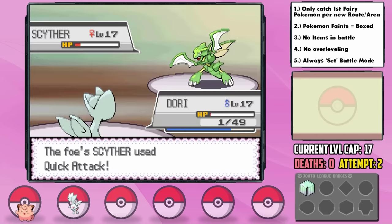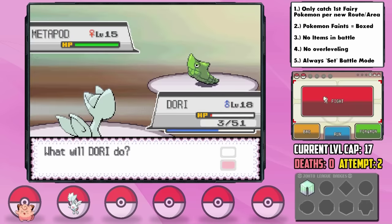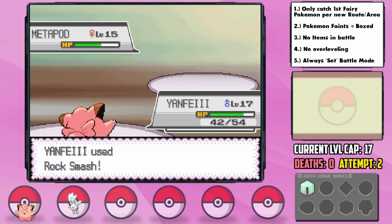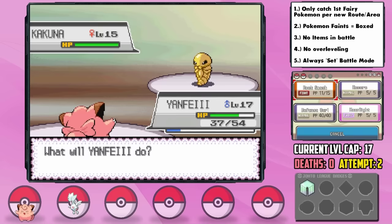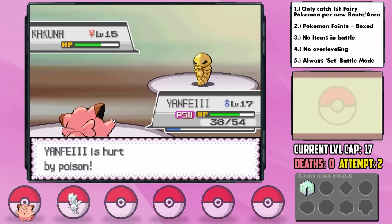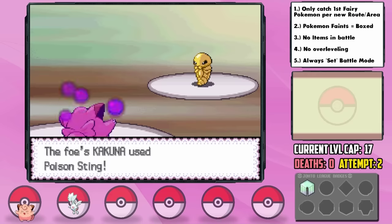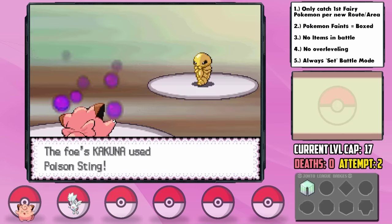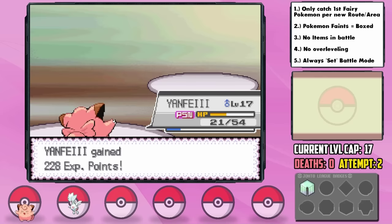It's time for Bugsy, the Bug Specialist. He leads with Scyther and I lead with Dory. Knowing we 4x resist U-Turn, I use Charm to lower his attack. Even after his Berry and Super Potion, we whittle him down with Extrasensory thanks to two crits. He got a crit right before we could finish, but we survived on literally 1 HP and took him down. Metapod was a slow grind with Rock Smash, but Kakuna proved dangerous — he poisoned us, had super high defense, 4x resists Rock Smash, and has super effective Poison Sting. On our third-last Rock Smash we get the KO. Who would have thought a Kakuna could cause so much trouble?